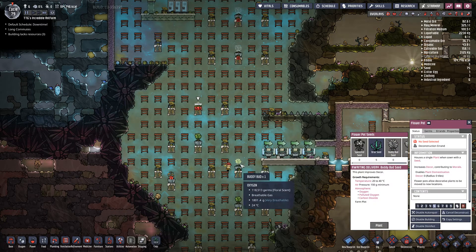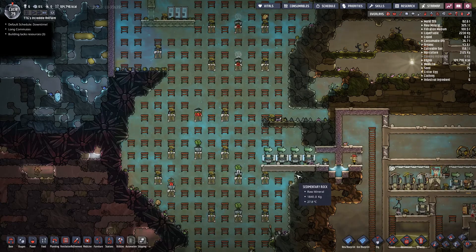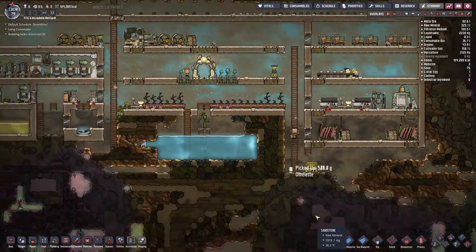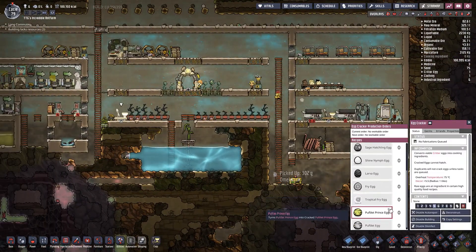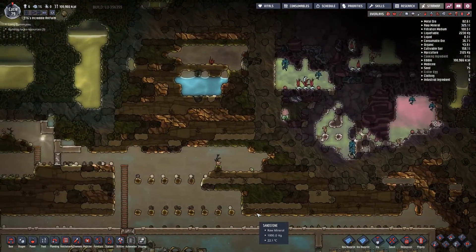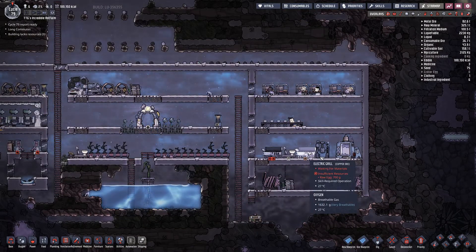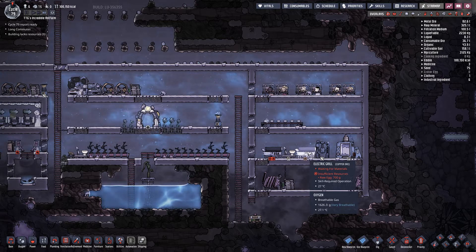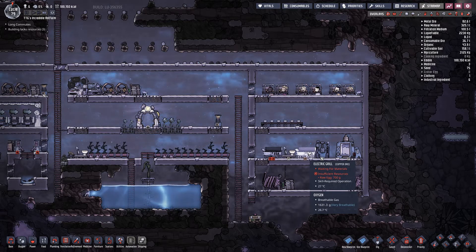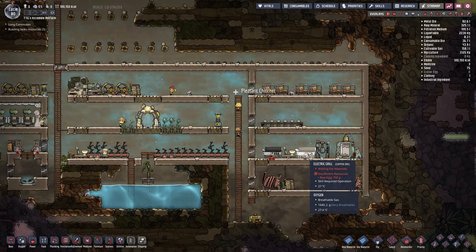I'm going to cancel and remove this one, uproot it and put it at priority nine so next cycle they will get to it hopefully. We have a pufflet egg. Getting eggs can actually be quite hard - getting enough raw egg material to make omelets. I usually just make all the eggs I basically get for free.